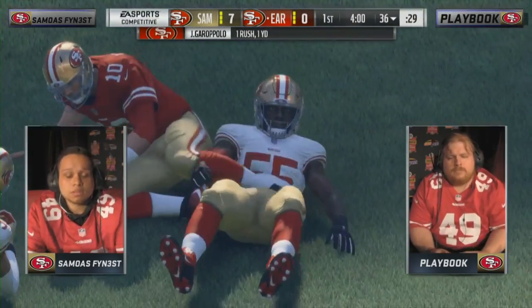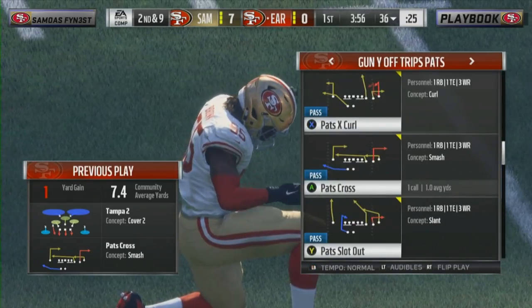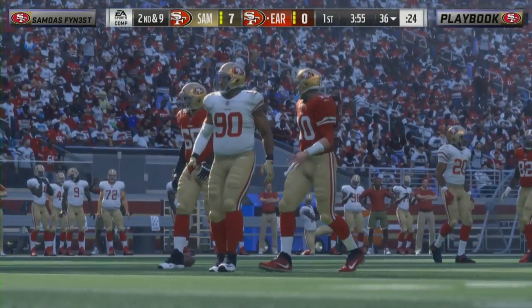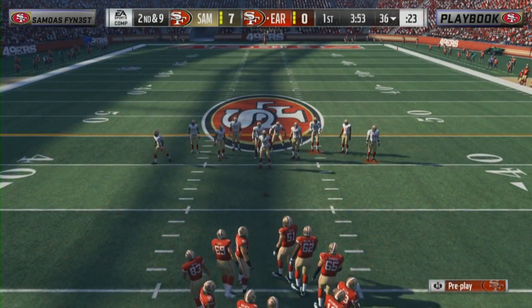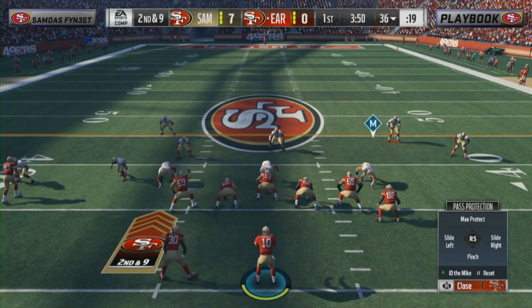Garoppolo is Playbook's quarterback — that's a hardcore 49er fan right there. You've got so many quarterbacks to choose from and he wants Jimmy G as his guy. Anybody can talk about being a diehard Niners fan, but when this kind of money and points are on the line in Madden, going with Jimmy G as your QB — that's a real fan right there.